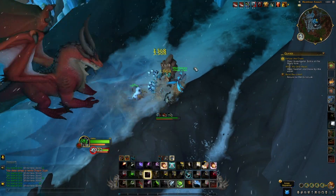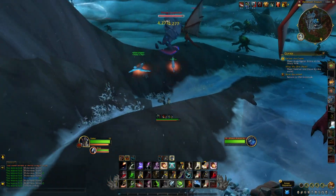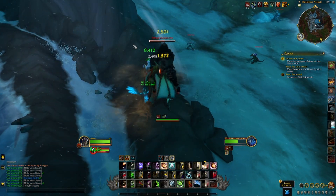As you head to the west side of the farm, there are some humanoid lizard type casters. Ideally, do not pull these if you can help it. They do not drop any Rousing Earth, but this is not such a huge issue as they are pretty easy to avoid.